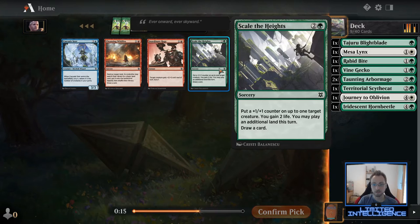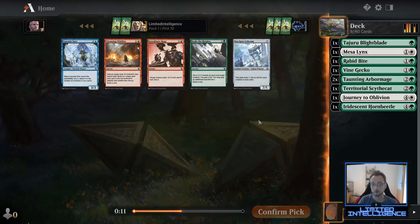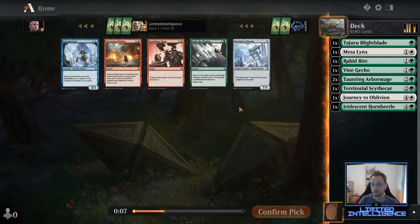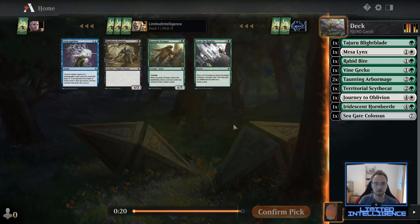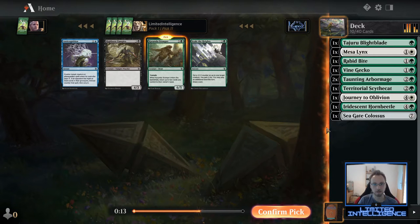This pack is also pretty dry. I could take Scale the Heights, which kind of fits with Horn Beetle, or take Seagate Colossus — which is not too great in this archetype but I think it's actually better than Scale the Heights. I'm not a huge fan of that card, so I'll just take an open card here. Next decision is pretty easy because Undergrowth Stomper is by far the best card in the pack, and it's on-color, which makes the pick even clearer.